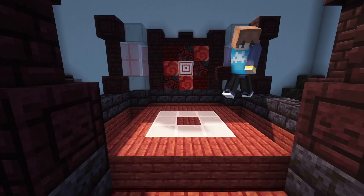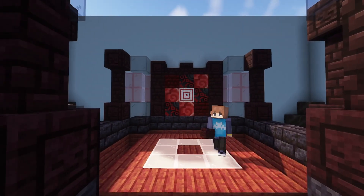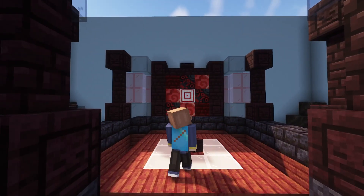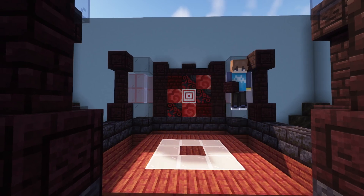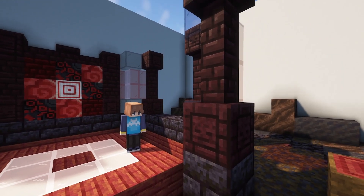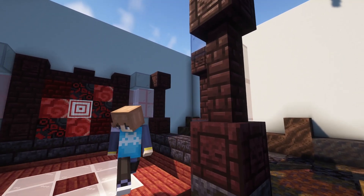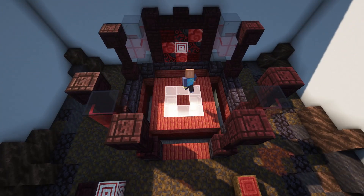In the forest there's also going to be some sort of greenhouse or little magic hut. Because I want to incorporate the design of the required blocks, I've put the chiseled nether bricks in the wall designs, and in the center of the floor I'm imitating the target pattern.